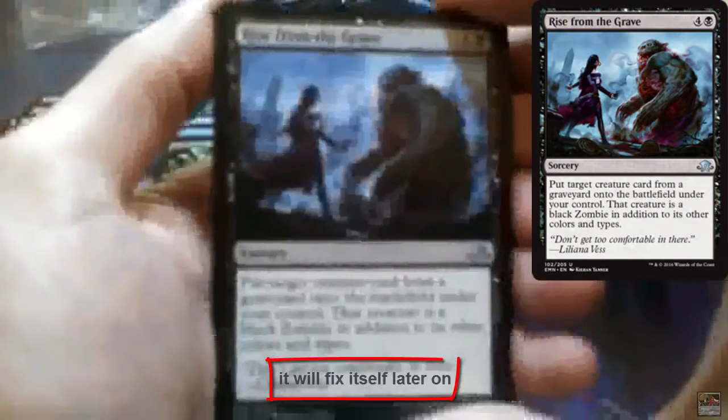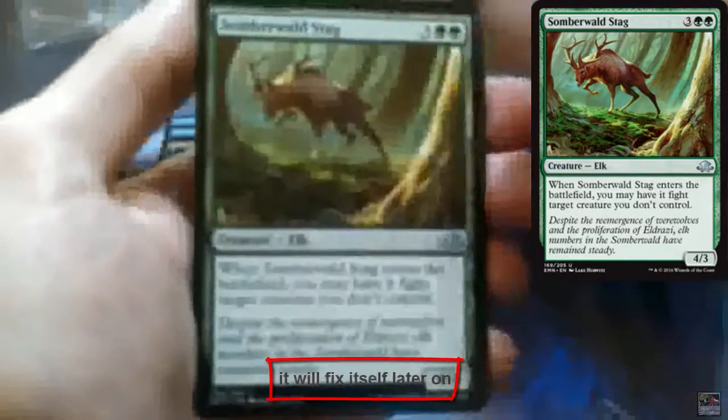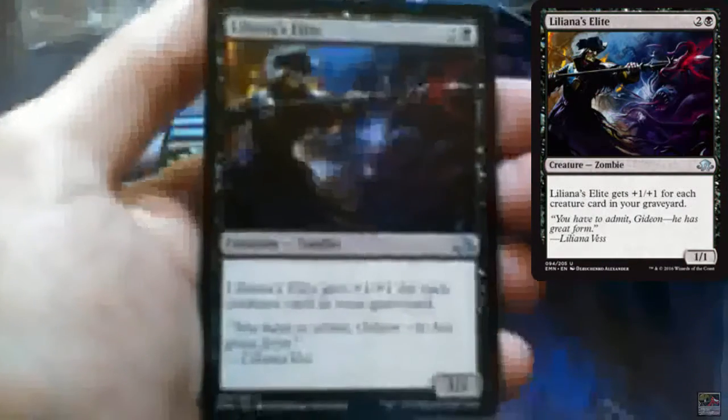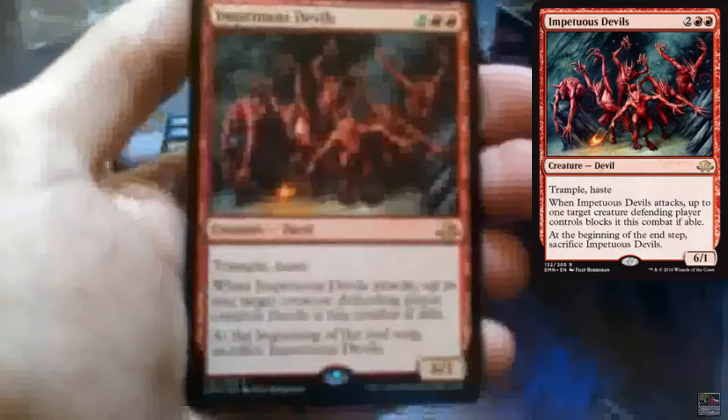Rise from the Grave! Somberworld Stag! Liliana's Elite — I wanted this one for my deck, it's nice! Impetuous Devils is the rare! And another nice Swamp, and a Devil Token!